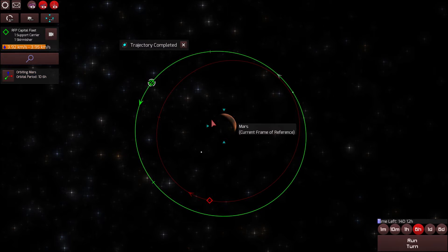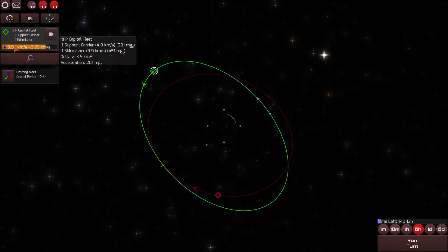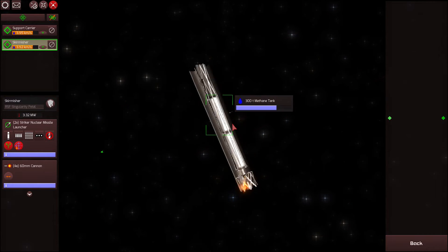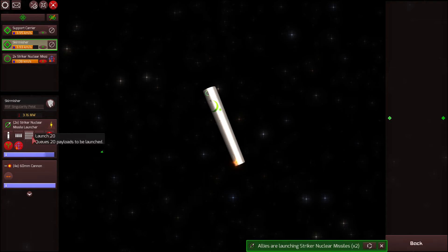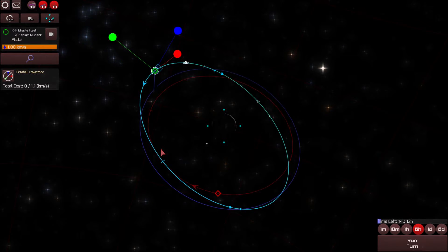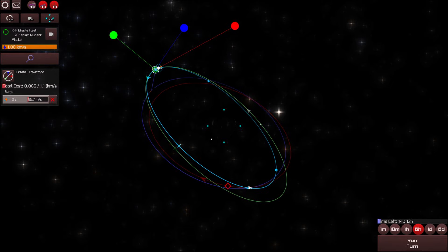Alright, we did it. Now I'm going to start off with a volley of striker nuclear missiles, so let's grab our skirmisher — the Singularity Petal. Let's give them a nice warm-up of 20 striker missiles. Let's burn retrograde. We've used a lot of Delta V to get these missiles here, so the missiles don't have to do as much work.